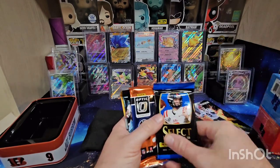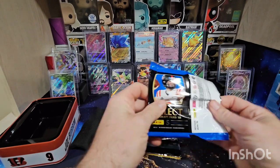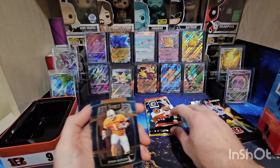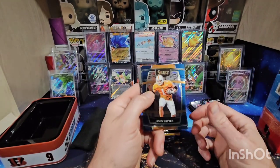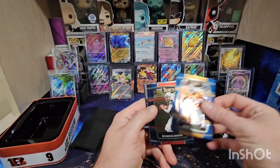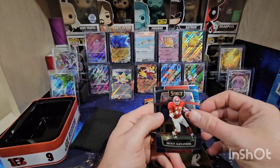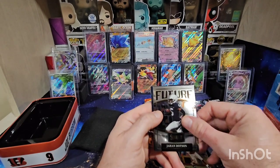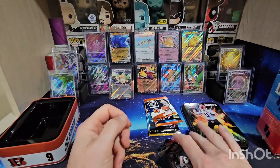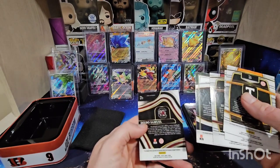Let's do the Select Draft Picks first. Started off here with Jason Witten, got Desmond Ritter rookie, Sean Alexander, Johan Dodson, and Debo Samuel. Yeah, nothing too crazy out of there, nothing numbered.